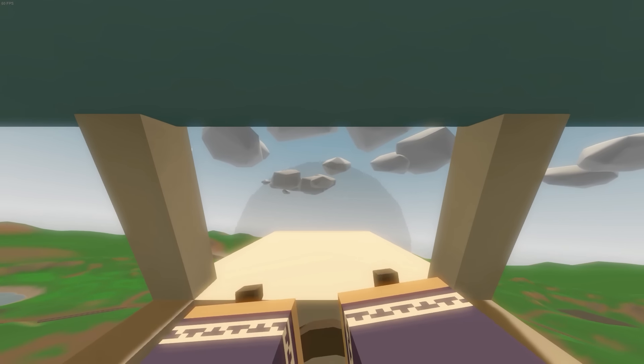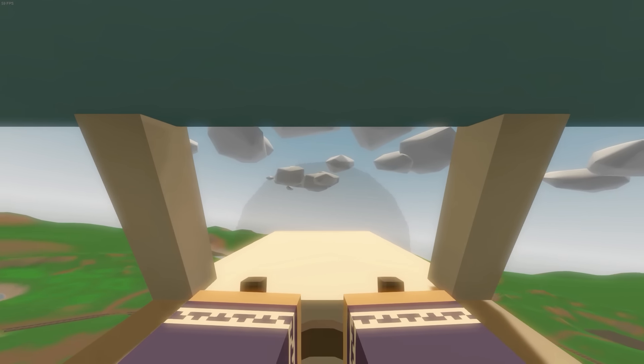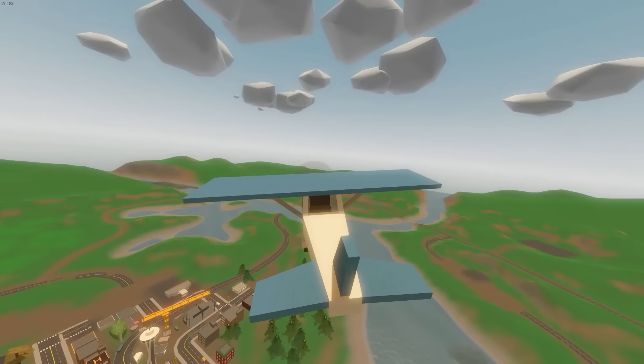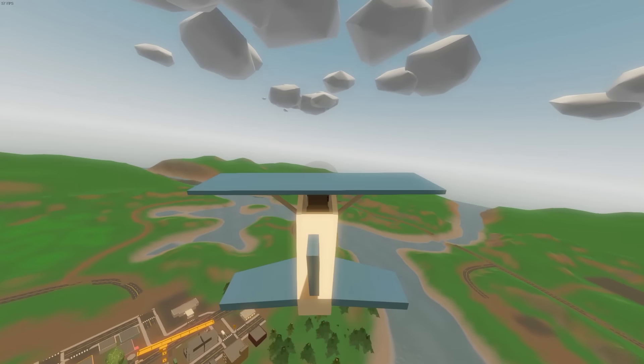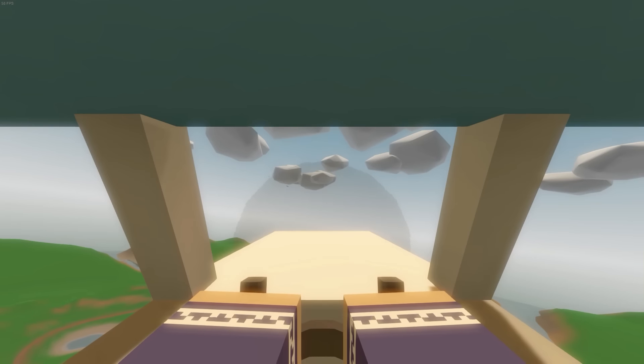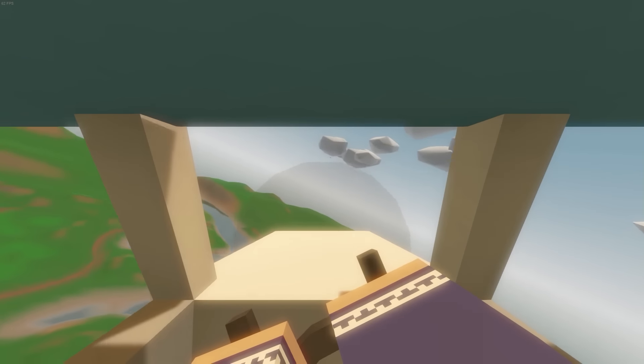So I have another Unturned update for you guys, and that's 3.14.1.0. As you guys can see, I'm actually in an aircraft right now. This is the only plane that was added. You guys can also create your own mods for these planes, and you can also use freeform buildables on them.